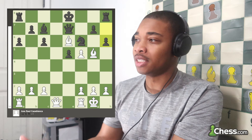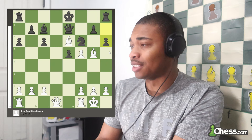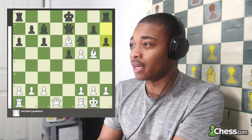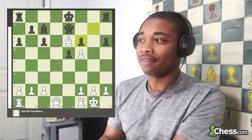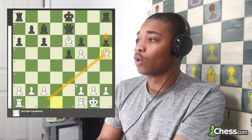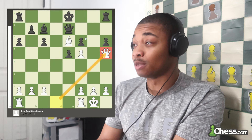After bishop to G5, H6 — anybody would play H6 here just to get rid of that bishop, but this is actually a big weakness and it's really hard to play for black. After bishop takes on F6, G takes on F6, queen H5 — after the opponent plays H6, queen H5 just becomes more powerful.